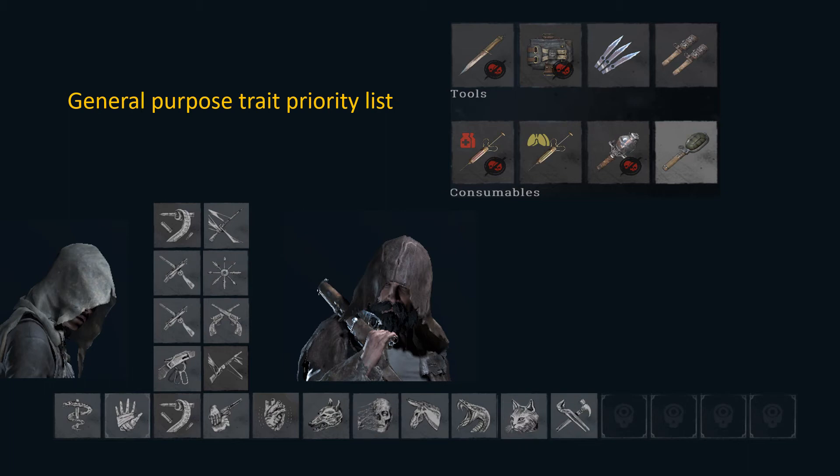Depending on trait points available, if I have eight I'd pick Frontiersman, if five I'd pick Lightfoot. Frontiersman gives you one more first aid kit and one more chokebomb, which helps you survive firefights. Lightfoot is really, really strong in the right hands — you can jump three times without making sound, crouch and wait, then jump three more times. You can flank players even when close without making any sound. Pro players use this all the time; it takes practice but it's very, very strong.